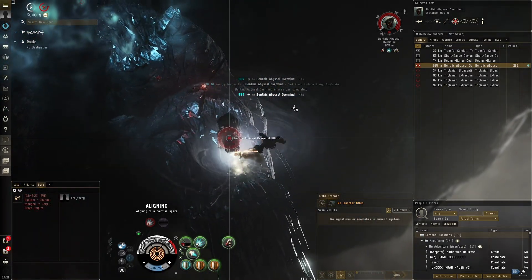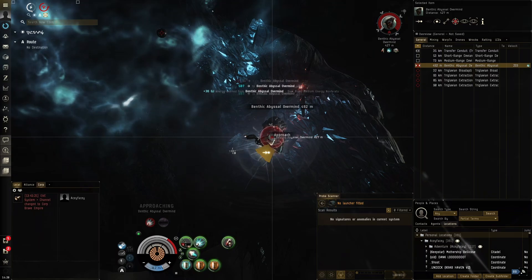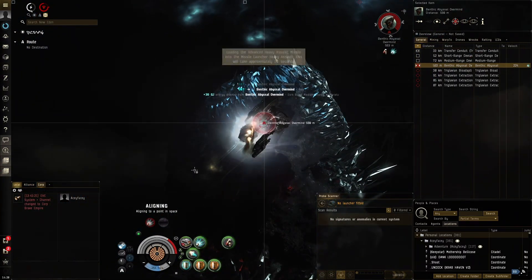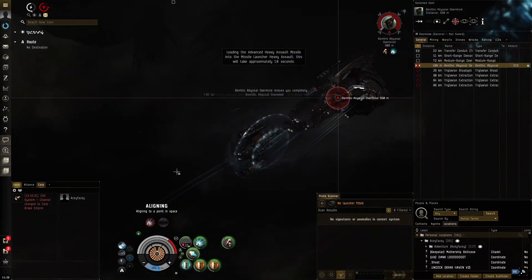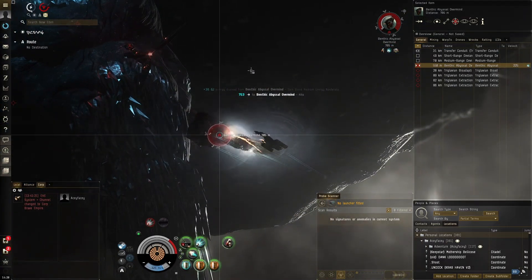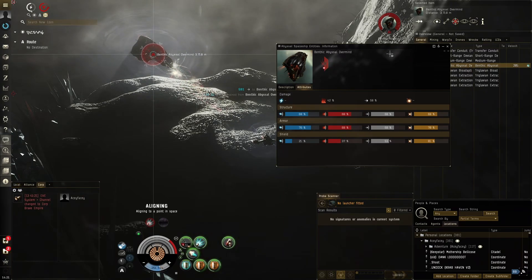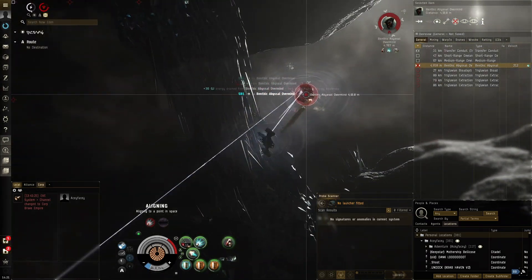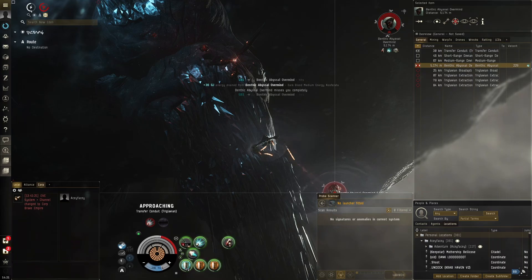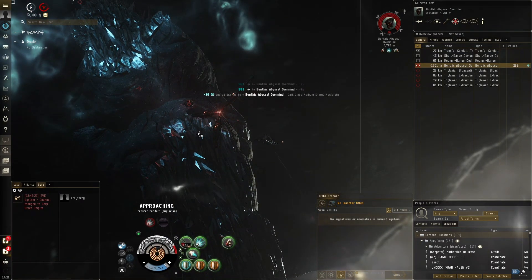I should have pushed him towards the transfer corner from the beginning, but it's all right — you learn things with more practice. He's almost dead, so I'll make my way towards the transfer corner now. His structure is pretty fat though, so I'll wait until he's around 30% structure then run to the corner. Wrecking shot hit me but I recharged that in three seconds — I get 300 HP per cycle. Time is five minutes, which is a bit slow.